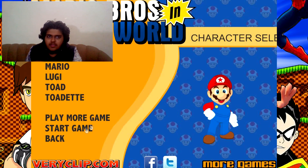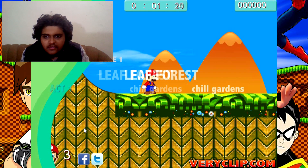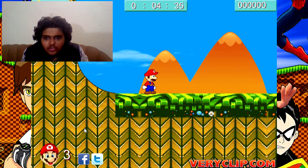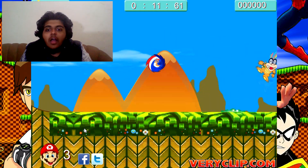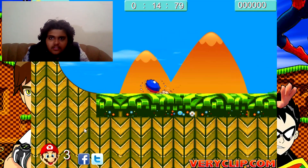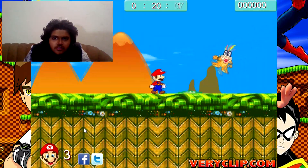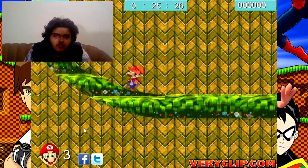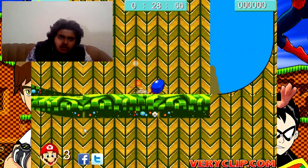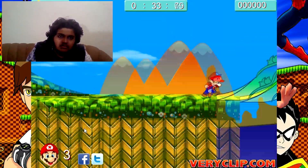Yeah, it has that kind of thing — it has the loop-de-loops and everything. This is pretty much just a Green Hills Zone copy. What are the controls? Let me figure out the controls — okay, space is jump. Oh, so it does work like Sonic eventually. Even though I'm pretty bad at games, let's try it. It's pretty much like Sonic 1 or any classic Sonic game — I'm terrible at classic Sonic games.